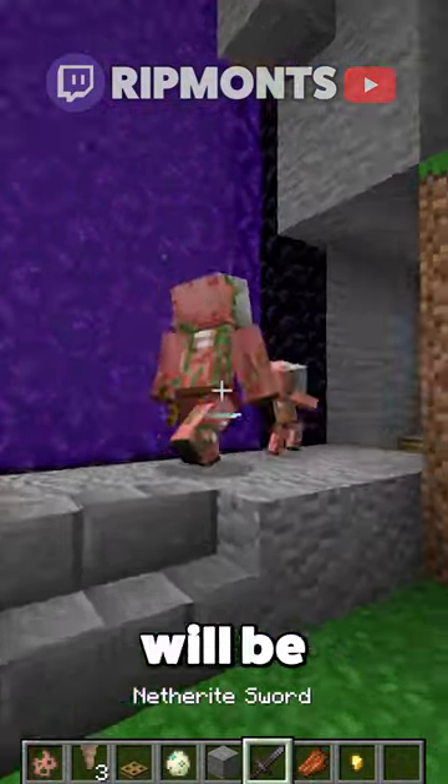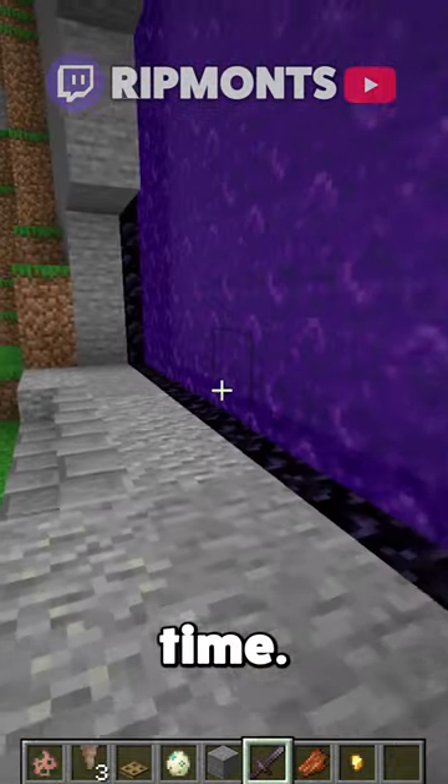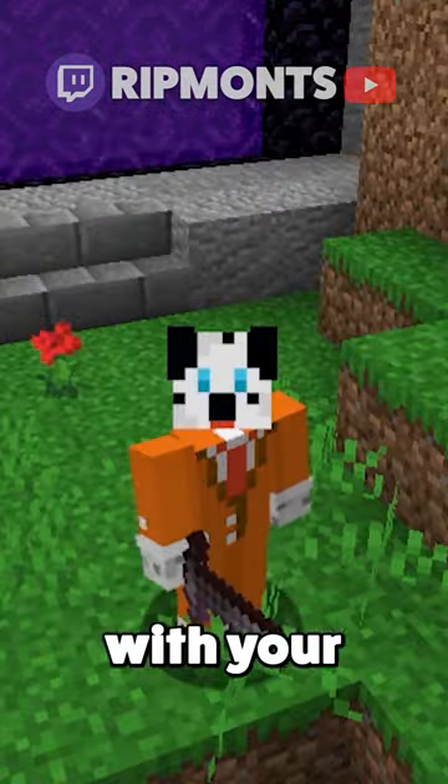You'll then find your pigmen will be attracted to that. They will jump in, they will fall down, and inevitably die over time. And you no longer have to deal with your zombie pigmen.